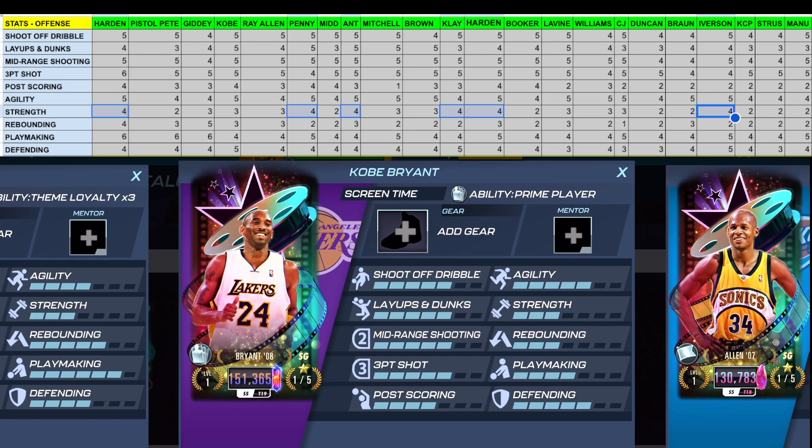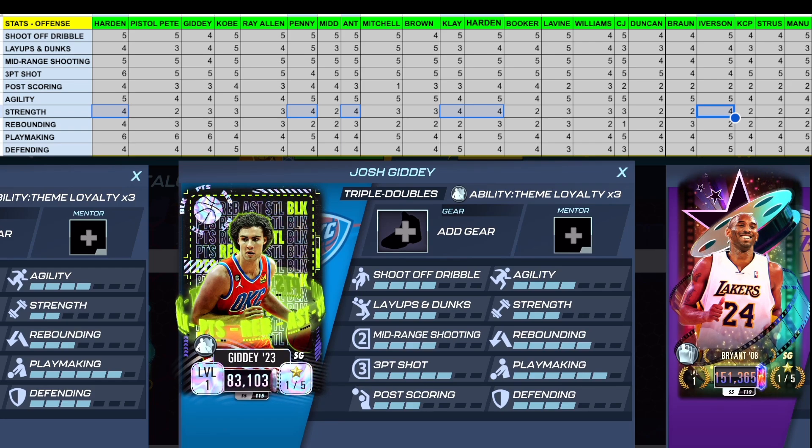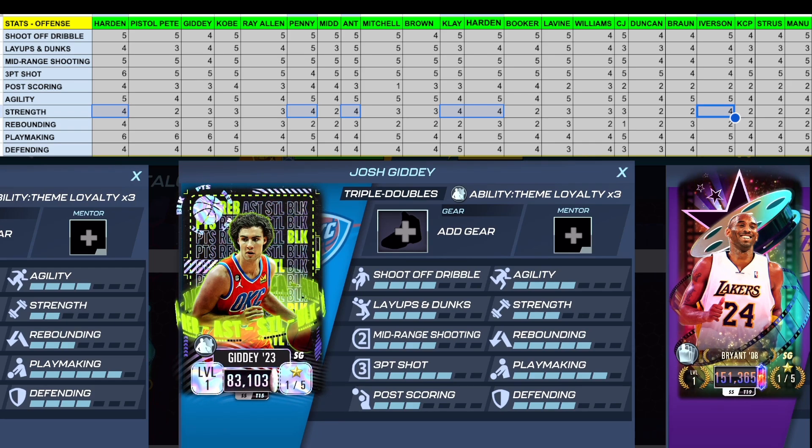Kobe Bryant is clearly elite. He has fives in shoot off dribble, layups and dunks, mid-range, three-point shot, and agility — one of the few players with those stats. His post scoring is a four, also top tier. The difference between him and Jordan: Jordan has a five in playmaking while Kobe has a four, but Kobe has a five in three-point shot where Jordan has a four. Both are top tier. Kobe also has a five in defending, one of the best at that position.